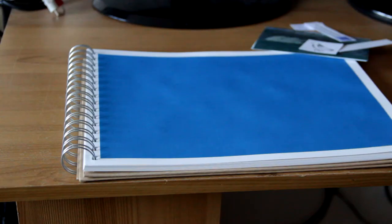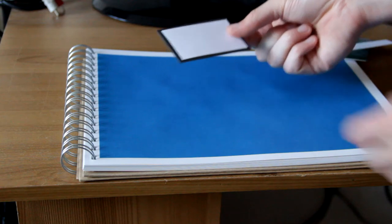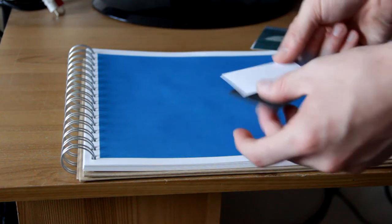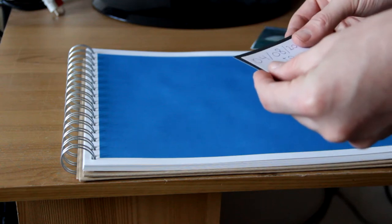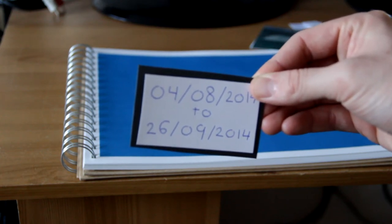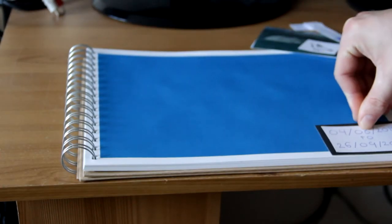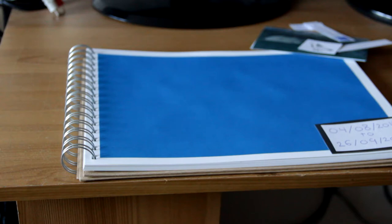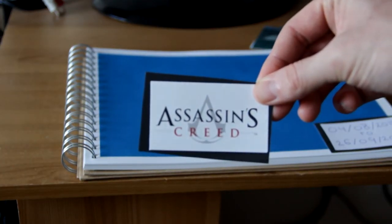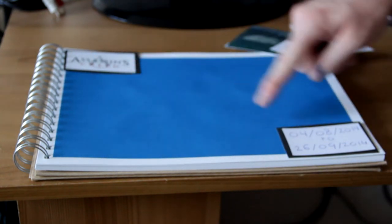Step three: attach any desired material to some more card. I've got a bit of white card that I'm going to attach to a bit of black card and stick down in the corner. I've written down the dates - when Assassin's Creed started and finished. You can see it says the 4th of the 8th 2014 to the 26th of the 9th 2014 - that was my first Let's Play, so long ago. The other thing I've got is the Assassin's Creed logo, which I'm going to put at the top corner, so the two items will be at opposite corners. Let's stick them down.